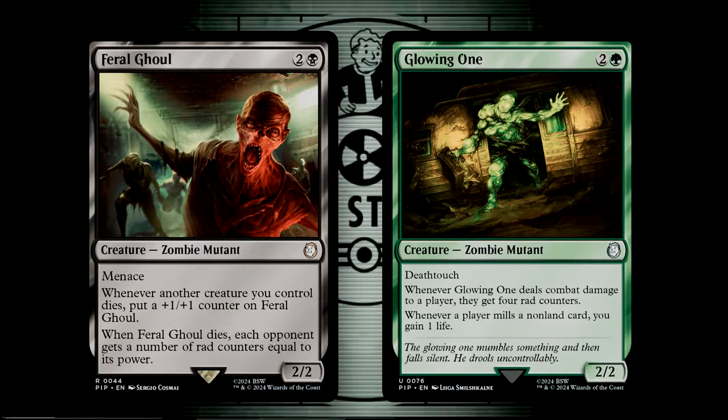Pharaoh Ghoul and the Glowing One have among the highest rate of rad counter distribution. The Pharaoh Ghoul will give out rad counters to each opponent based on its power as it dies — an excellent creature to pump up and then let die to get that death trigger. Glowing One has two unique and relevant abilities: when it connects to a player, that player gets four rad counters. Then, whenever a player mills a non-land card, you gain one life. This is tremendously valuable, as it not only neutralizes the radiation counters pinging you for each non-land card, but you then gain life off of your opponents losing their radiation counters.